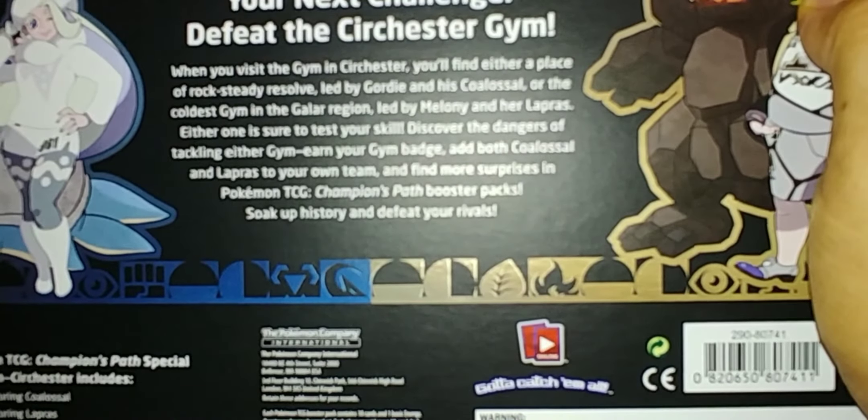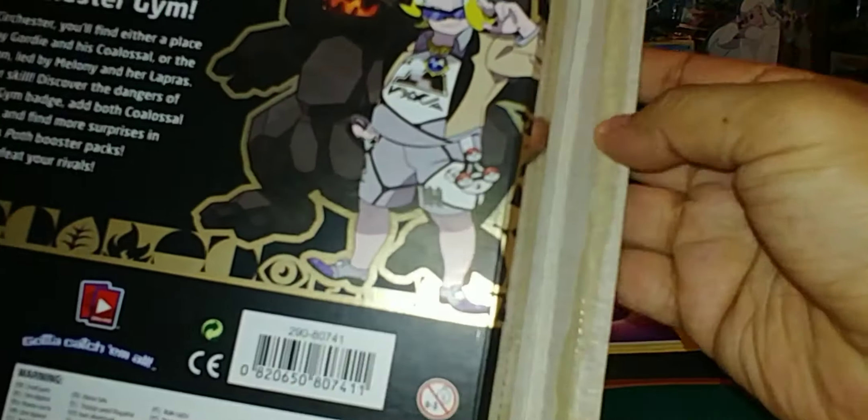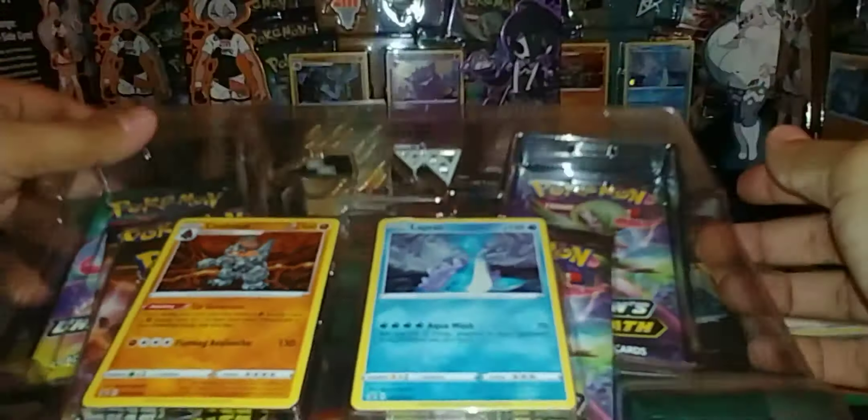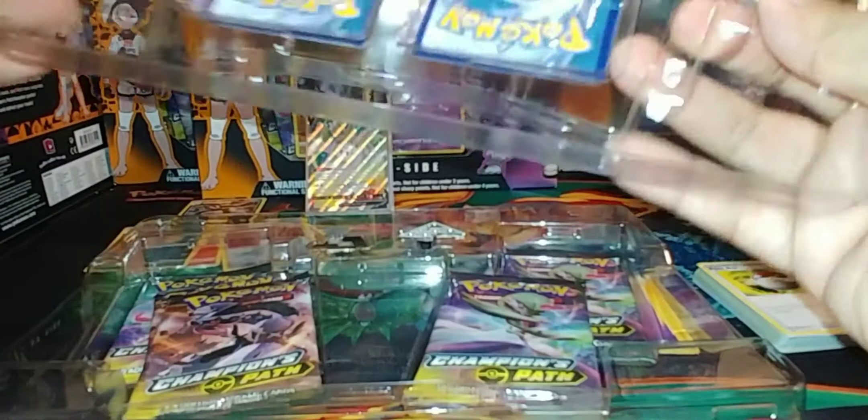The problem with these boxes — that's why we didn't tell the people on the Discord if they wanted it — was that the glue's not on there. The glue dried, but that's how they all were. My brother kept two of them and we kept two, but everything is still sealed. It's just the glue came off. That's how Excel shipped them to Target, so that's why we ended up keeping them.